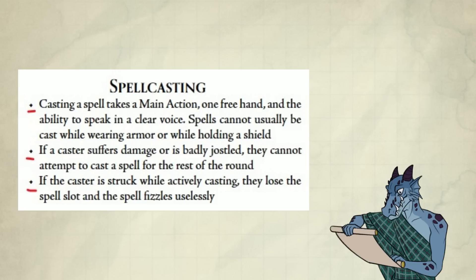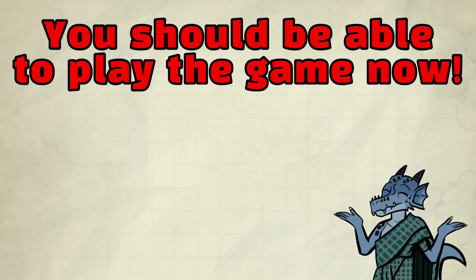Spellcasting: casting a spell takes a main action, one free hand, and the ability to speak in a clear voice. Spells cannot usually be cast while wearing armor or holding a shield. If a caster suffers damage or is badly jostled, they cannot attempt to cast a spell for the rest of the round. If the caster is struck while actively casting, they lose the spell slot and the spell fizzles uselessly.